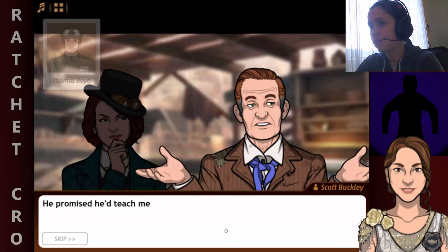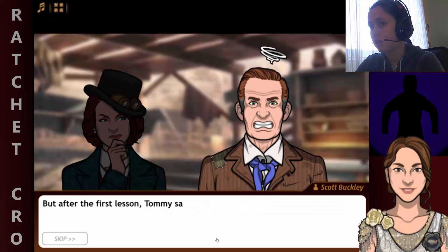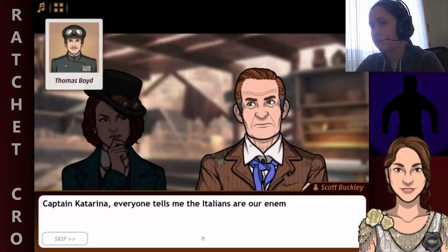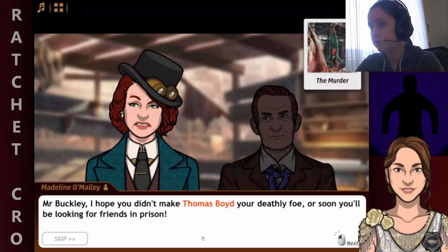He promised he'd teach me to drive the automobile or give me a job in his taxicab business. The American dream was finally within my reach. But after the first lesson, Tommy said I was too old to learn — I only drove into a lamppost once, but he never allowed me behind the wheel again. Everyone tells me the Italians are our enemies here in Concordia, but who needs Italian foes when your own compatriot leaves you in the lurch? Mr. Buckley, I hope you didn't make Thomas Boyd your deathly foe, or soon you'll be looking for friends in prison.